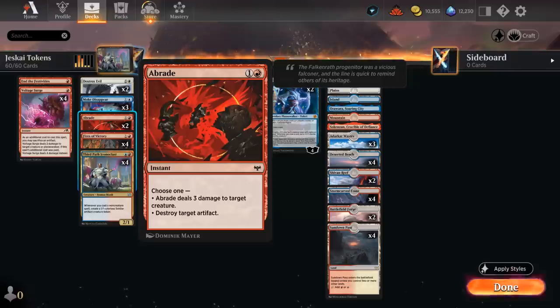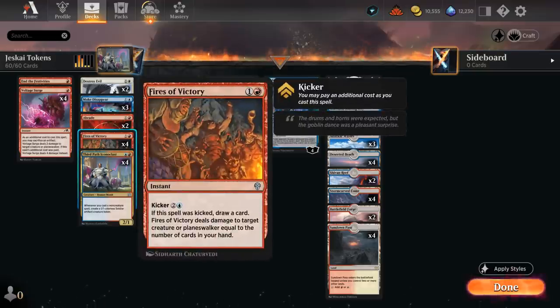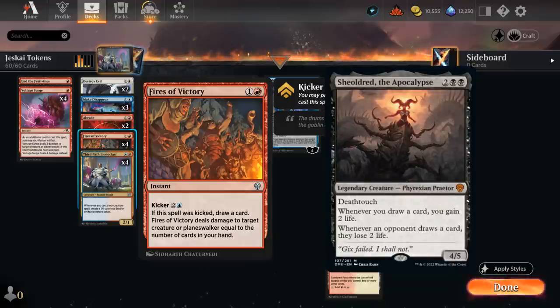Two copies of Abrade to deal three damage or destroy an artifact, so we have answers to both artifacts and enchantments in our main deck. Then four Fires of Victory, which deals damage equal to the number of cards in our hand to a creature or planeswalker — and we can kick it for two and a blue to draw a card, increasing its damage output. This can even answer a Sheoldred if we have enough cards in hand.